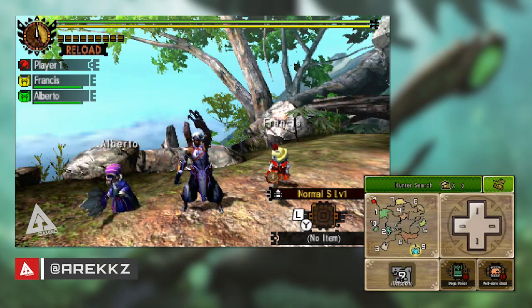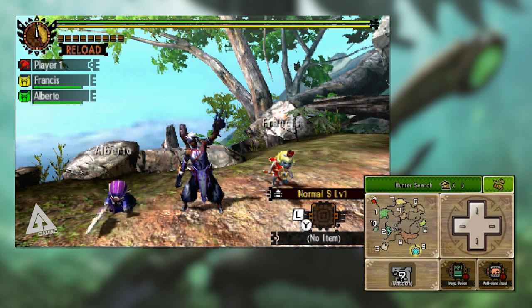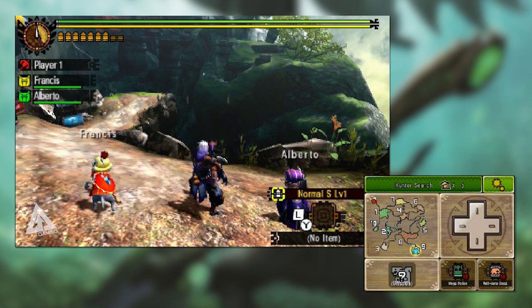Welcome back to another Monster Hunter 4 Ultimate Weapon Tutorial. In today's video I'm going to be taking a look at the light bow gun. If you're new to being a gunner but you're set on bow guns as opposed to the bow, then the light bow gun is a good place to start.